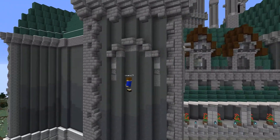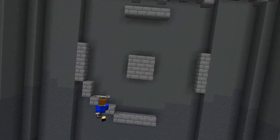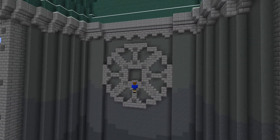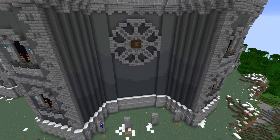Next I quickly build these two windows and then we can get to the middle. For the centerpiece I go with this detailed circular window and place the letter G inside for Grian, cause after all it is his mansion. At this point I'm not entirely happy with it so you'll see I change it like four times.